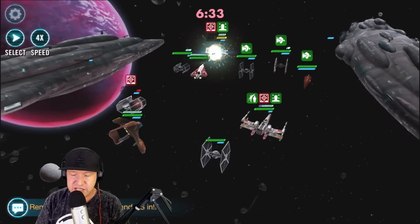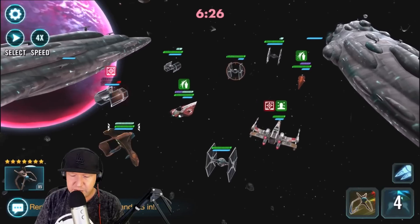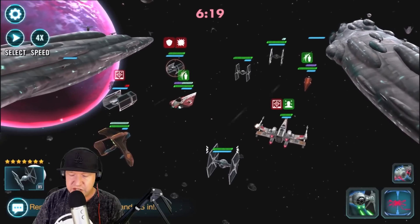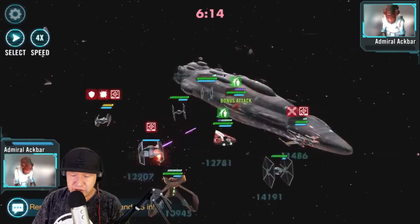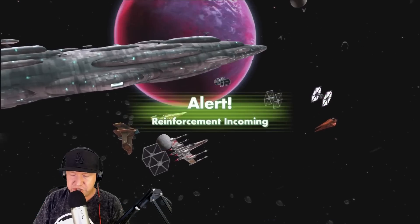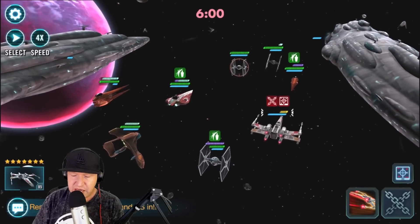I'm going to bring in Biggs as the assist to get more protection. Just protection, protection, protection. Let's try to take out Darth Vader's ship, and we want protection on Biggs so I'll use the basic attack - look at that, 18,000. I lost my Darth Vader's ship - this is tricky now. I'm going to bring in Genosian Soldier and target Darth Vader. He does more damage because of the target lock. We got rid of Darth Vader's ship.